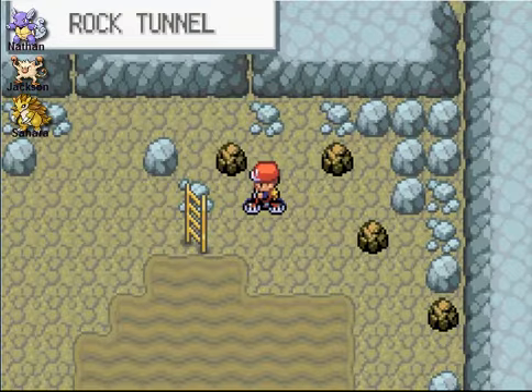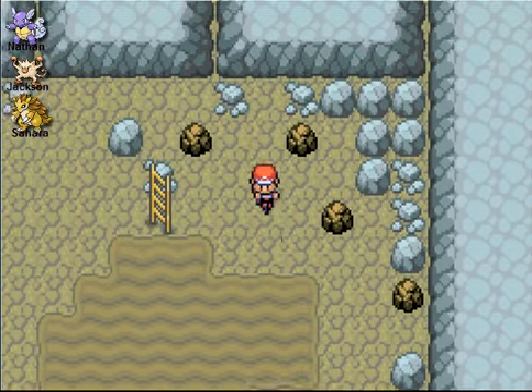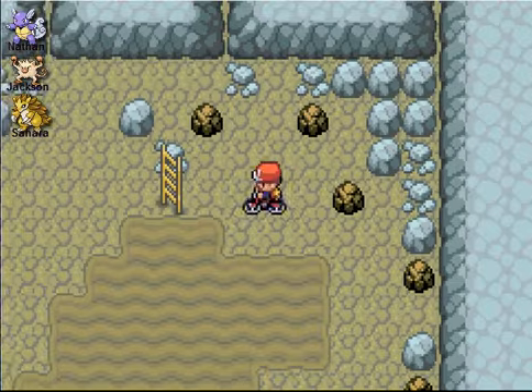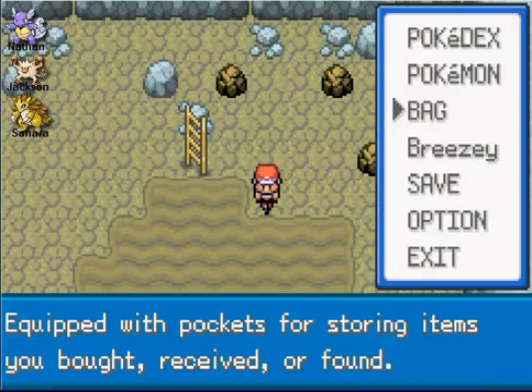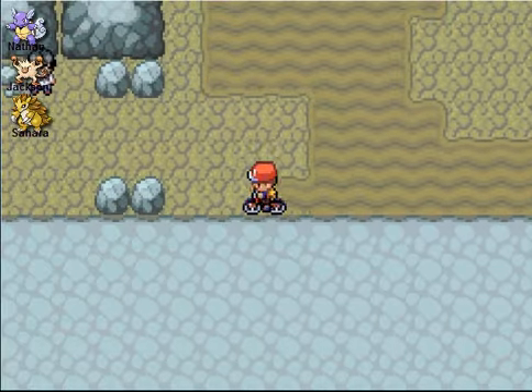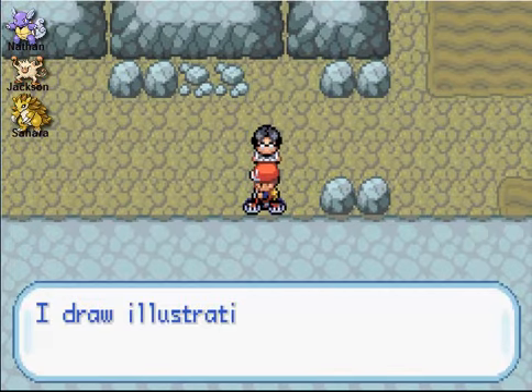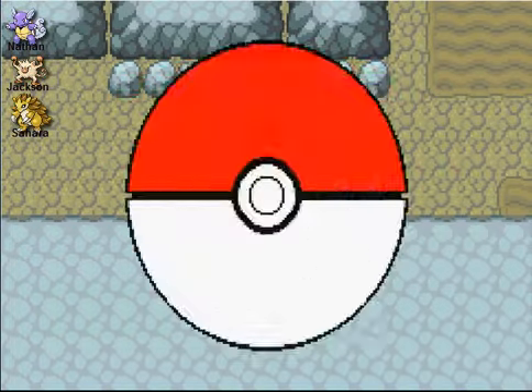These rocks — now if you have the HM Rock Smash, which you wouldn't even have this early in the game, you find certain Pokemon here like Geodude, Graveler and whatnot. I am on my Poke option and I probably won't throw many Pokeballs. But we have plenty of Pokeballs. I think that trainer over there is required too — I believe there are a lot of required battles in this dungeon.